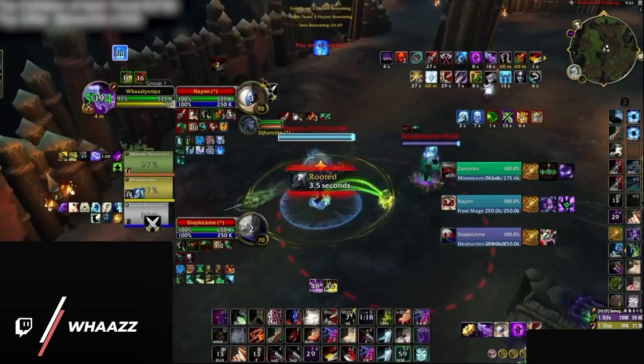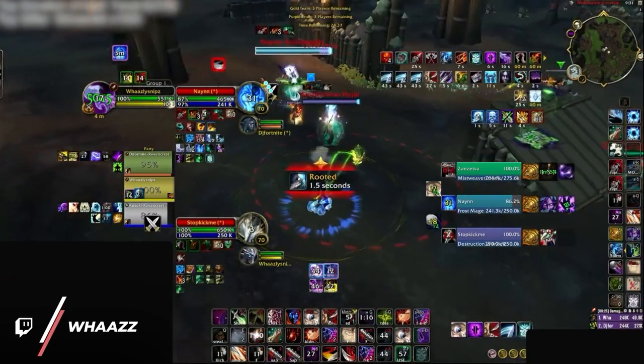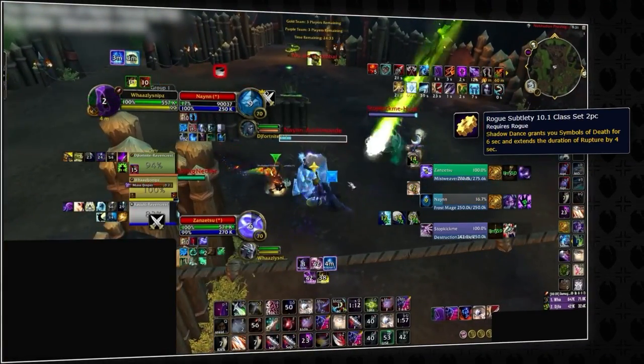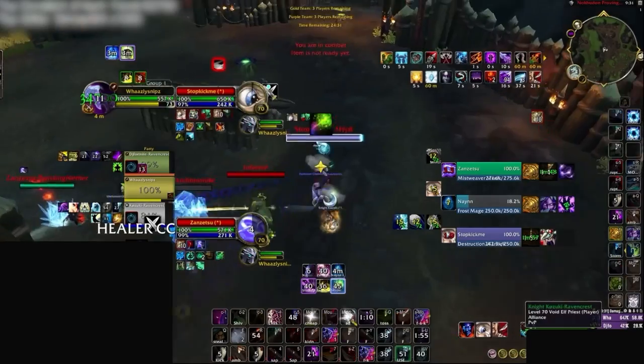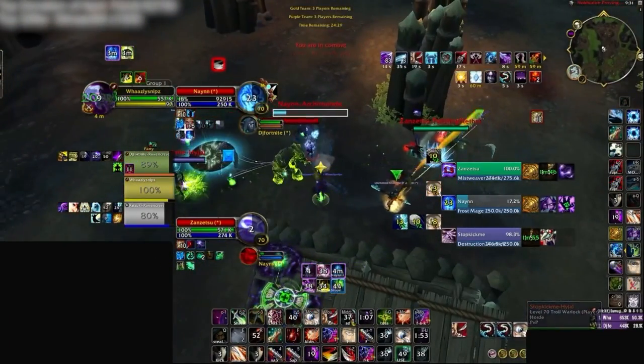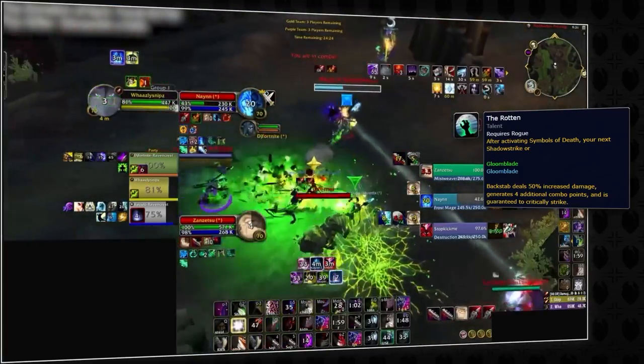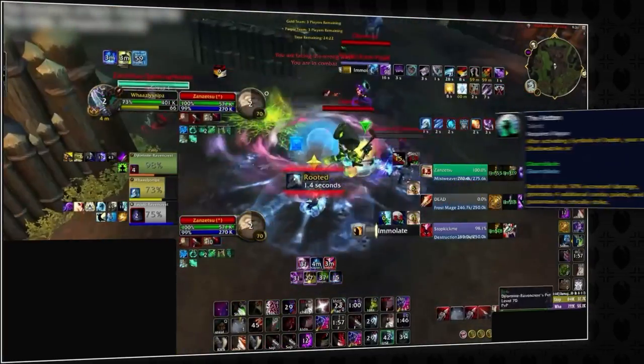With that in mind, the clear winner for this season's tier is Sub Rogue, especially with their two piece which grants Symbols of Death every Shadow Dance. This might not seem like a big deal until you consider their end-cap talent called The Rotten, which makes Symbols of Death give a huge damage bonus to Shadow Strike, adding another layer of burst on top of Seeker Technique.